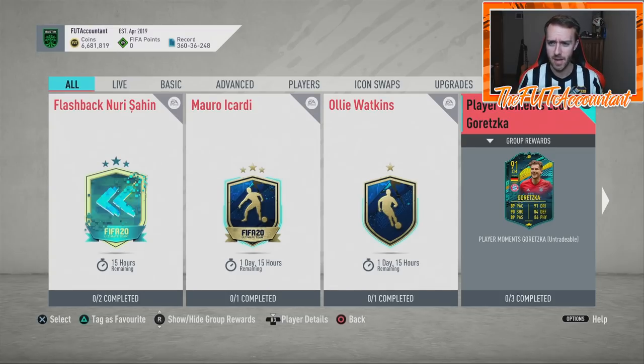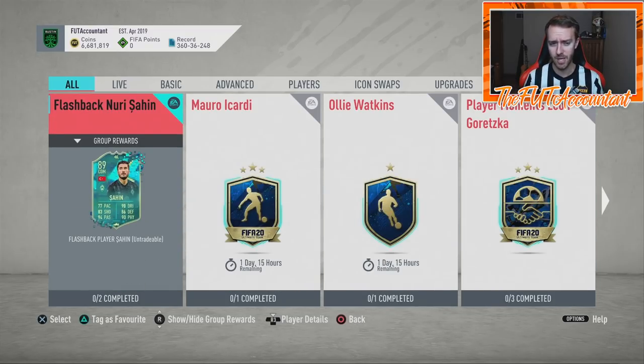I'd expect more player SBCs to come out — we've gotten a Goretzka, a Cardi, a Watkins. A couple of the recent ones have been community charity challenge SBCs based on players who contributed back to the community. I feel like we're due for a flashback SBC today — Nuri Sahin goes away today — so it might be a good Tuesday on FIFA. Monday was definitely a bit of a letdown with SBCs; I wasn't super interested, but let me know in the comments how you felt.